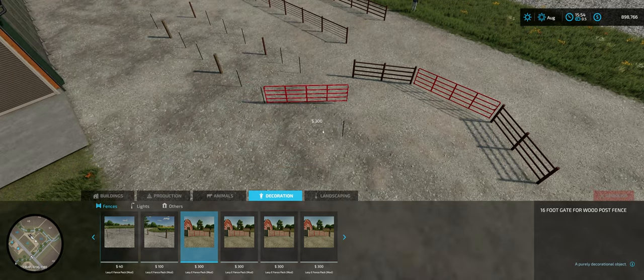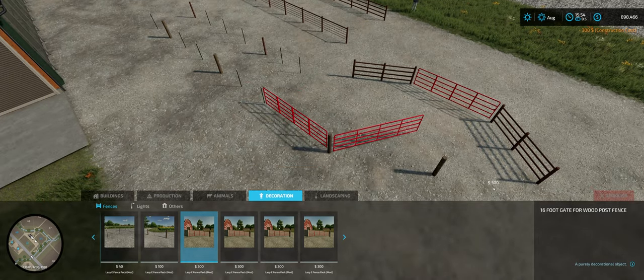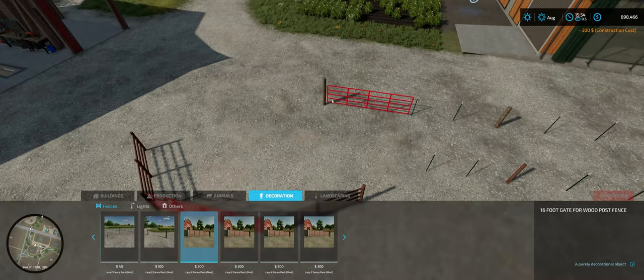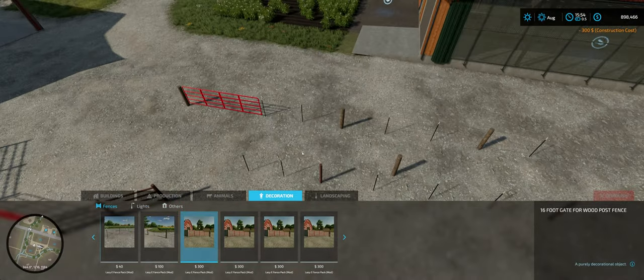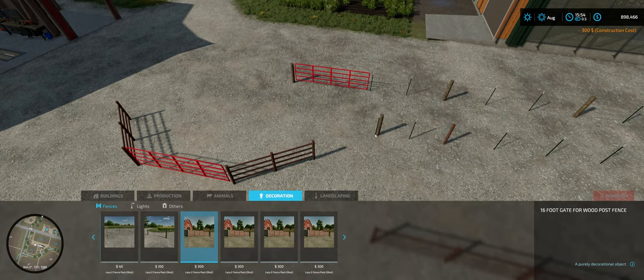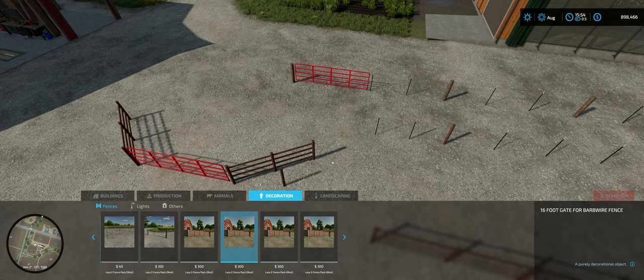For example, here's a gate on the wood post fence. The triggers are on the side where the chain would be. But like you can see, it doesn't work with other fence types — each of them has its own gate.